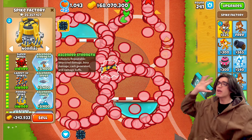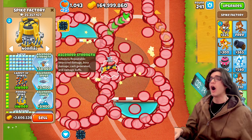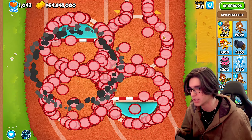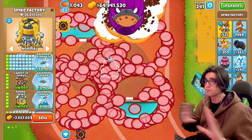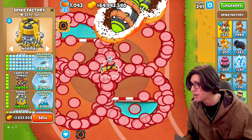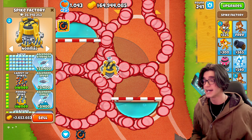We're going to retry this, but we're going to get 100 strength upgrades first. Let's do it — 100 strength. Hopefully this should make it like a million times stronger. He's only on round 241. Let's just use the spike storm right away, and look at the millions of damage he's doing. Holy crap. That was a lot faster than last time.